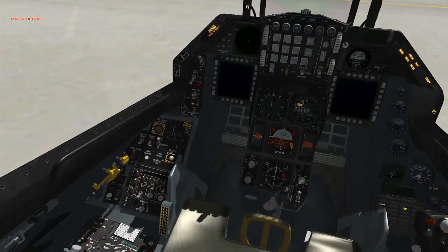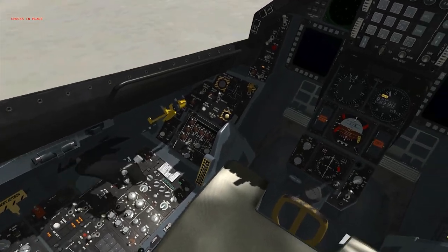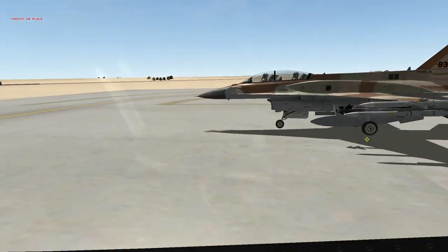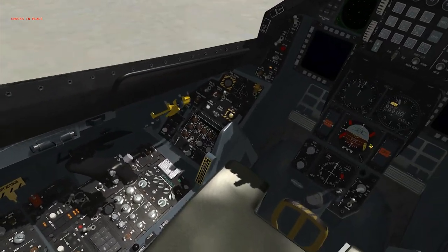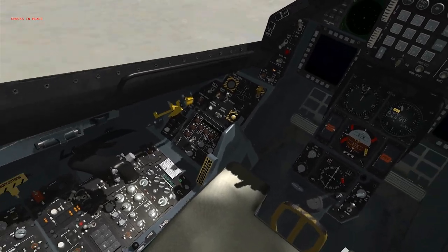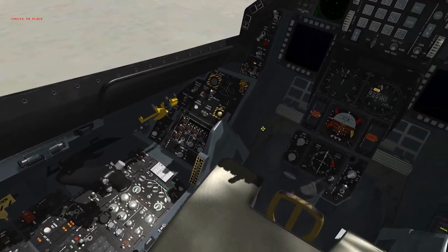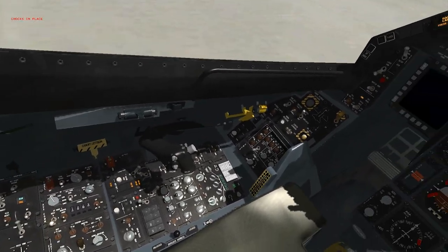Yep. Move your throttle up just so it senses it — just make sure your throttle arm moves. Throttle all the way forward? No, just move it up and then back down to idle. Done. And then move it slightly, very slightly forward. Now you want to hit Alt-I for your detent.